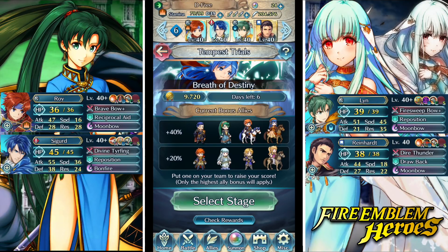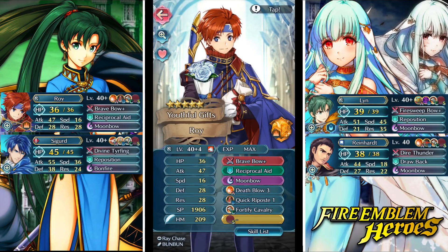Welcome back to another Fire Emblem Heroes video. We're going to do some gameplay in the Tempest Trials with Love Abound Roy. This is the build I went with for him. He's actually a really solid unit despite a really pitiful and low speed stat - a very solid cavalry unit because he can rock something like a brave bow and kind of eat up its speed penalty and not really care about it.